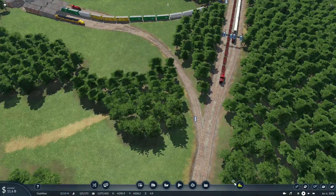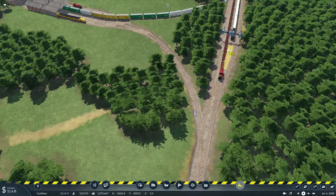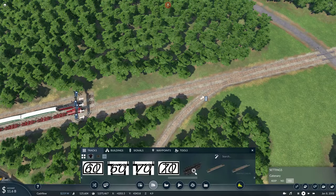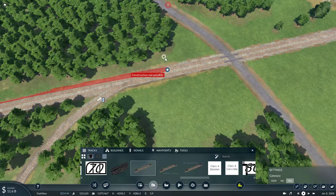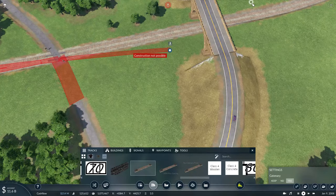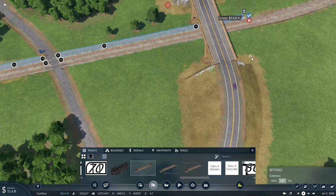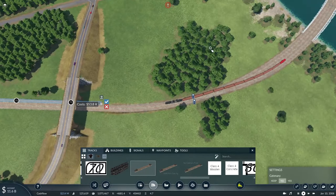One of the things I mentioned to take care of is the replacement of this track here. As much as this line is useful, the switch going into it has been a little too short. Because of that, I'm actually going to be extending the tracks out quite a bit so there will be plenty of room. I'm removing the catenary because I don't need it.